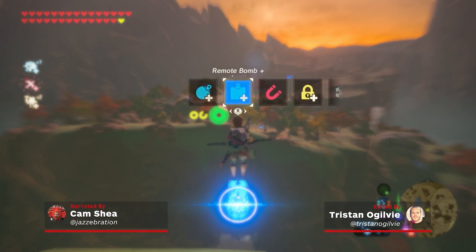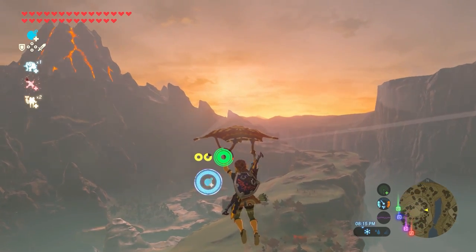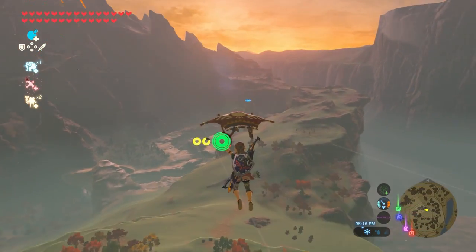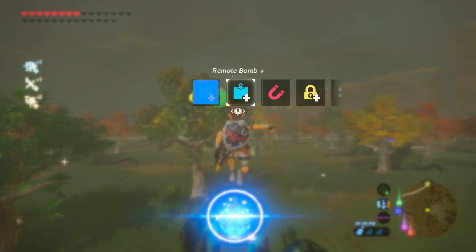The bomb impact launch is hands down one of the most thrilling things you can do in Breath of the Wild. So if you want to know how to become a human cannonball, you've come to the right place. This is IGN's step-by-step guide.